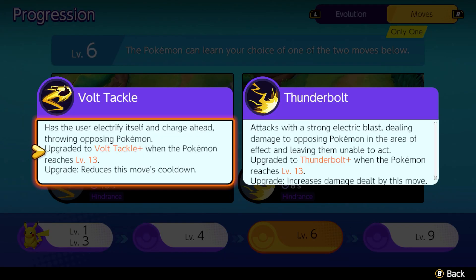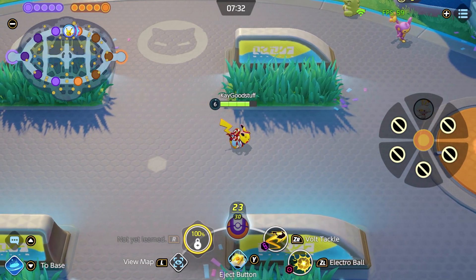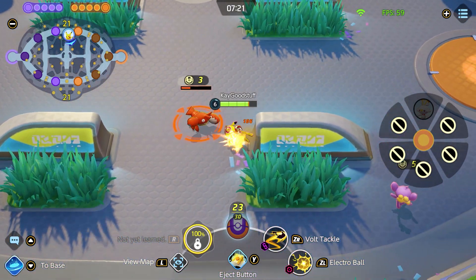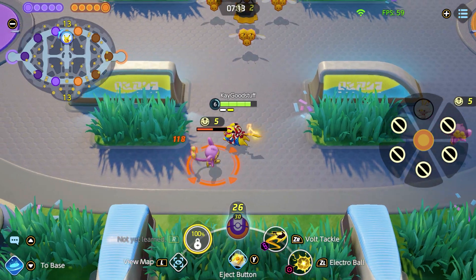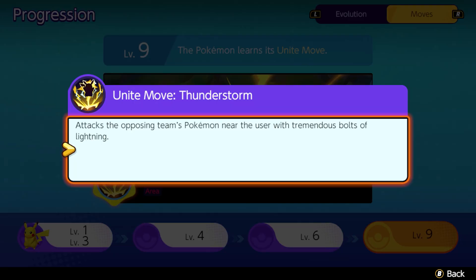At level 6 the second set of abilities becomes available: Volt Tackle or Thunderbolt. Volt Tackle jumps to an enemy and hits multiple times, upgrading to Volt Tackle Plus at level 13 which reduces the cooldown. Thunderbolt is an AoE attack that leaves Pokemon unable to act when it hits, requiring a short prep time before striking, upgrading to Thunderbolt Plus at level 13 which increases the damage. Volt Tackle has a range similar to Electroball — you jump to the enemy, launch it up, and hold it in place briefly, then jump back, maintaining your distance.